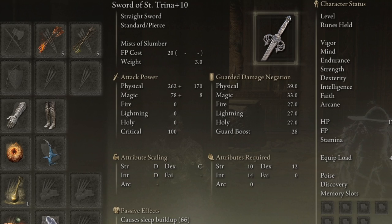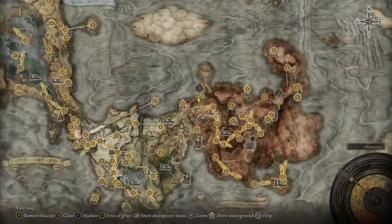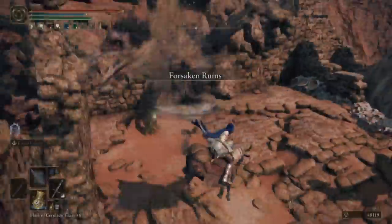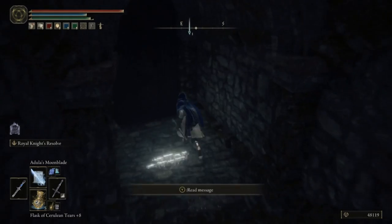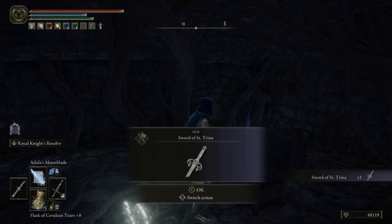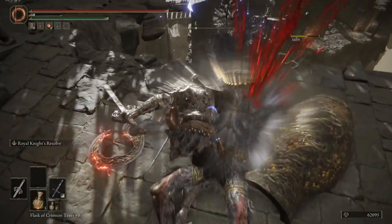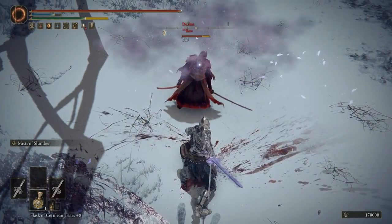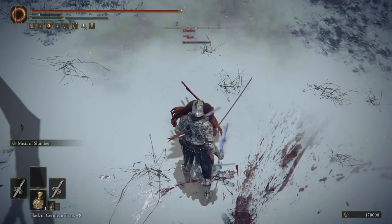And that is the Sword of Saint Trina. This can be acquired ridiculously easily just slightly into Caelid, which makes this sword a fantastic weapon to grab at the start of a new playthrough. From one of the earliest graces in Caelid, you just hop down into the ruins, run through them, find a statue, fit it a key, go down the steps, and grab yourself a brand new weapon. The build-up on this is ridiculously quick — a lot of the time it's one use of the ashes and they're asleep. The ashes fire out a cloud of sleep dust which is incredibly effective at build-up, does one single massive sleep build-up attack, and coats the sword in sleep to make the sleep build-up even more.